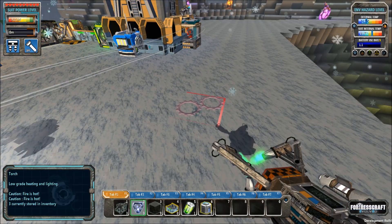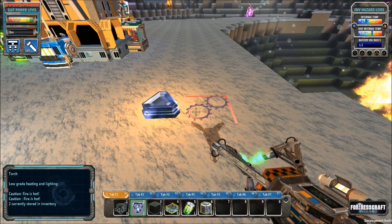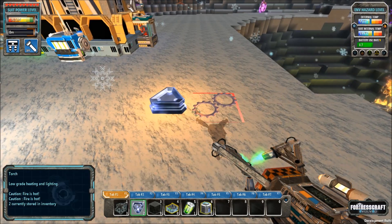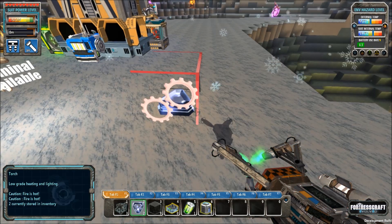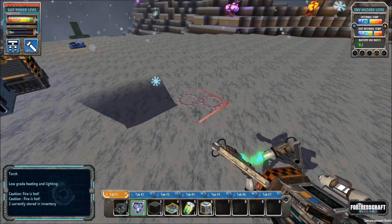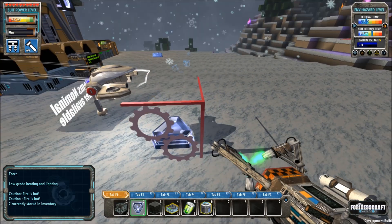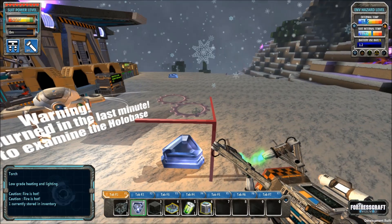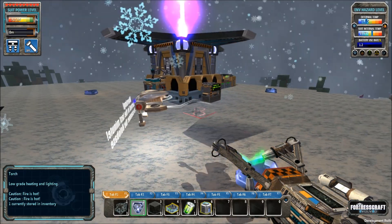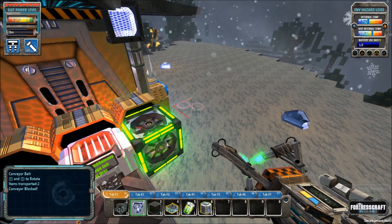If you look over on the right, you'll see that it says battery use rate — it's the little blue line at the bottom, it's got a 1.2. Now watch it — that's just from the torch right there. So the torch helps to keep the battery use down because we're not using it to heat the body so much. We have the external suit temperature and the internal suit temperature. All of this stuff is to help keep you alive, and your suit is your main lifeline in this game.